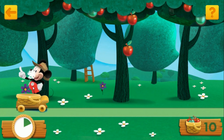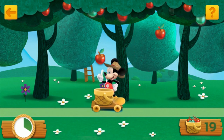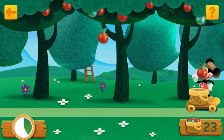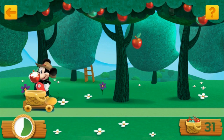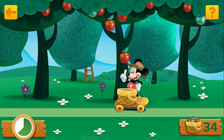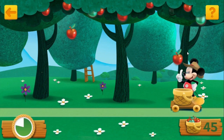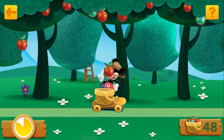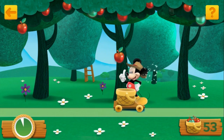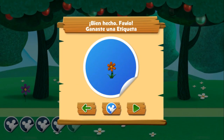¡Recolecta una manzana amarilla para puntos extra! ¡Bien recolectado! ¡Buena atrapada! ¡Recolecta una manzana amarilla para puntos extra! ¡Deliciosa! ¡Eso es lo que yo llamo recolectar! ¡Recolectaste muchas manzanas deliciosas! ¡Ganaste una nueva etiqueta para tu libro de etiquetas! ¡Juega de nuevo!